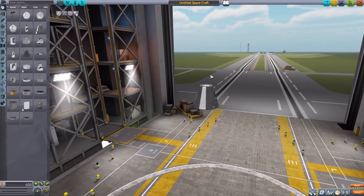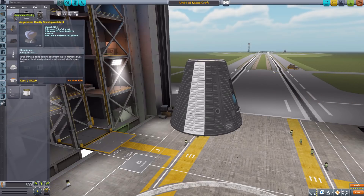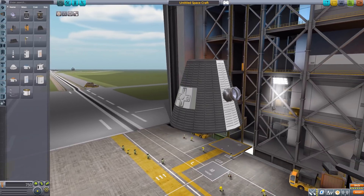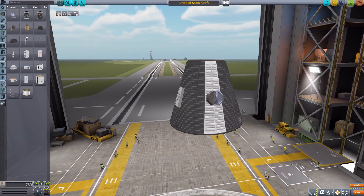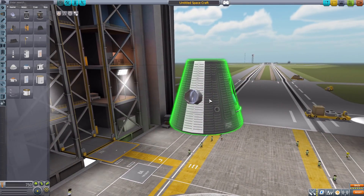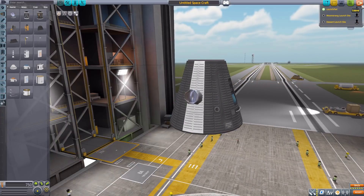Let's jump into the Vehicle Assembly Building and have a look at that one part. Grabbing the Mark One command pod for size comparison, then heading down to the utility category where we have the Augmented Reality Docking Assistant. It isn't exactly the most beautiful part we've seen on this channel, but its purpose is what makes it wonderful — once attached, it gives you that augmented reality display.